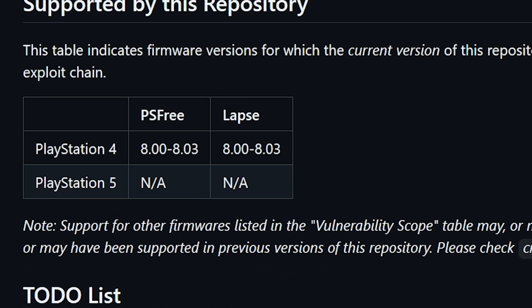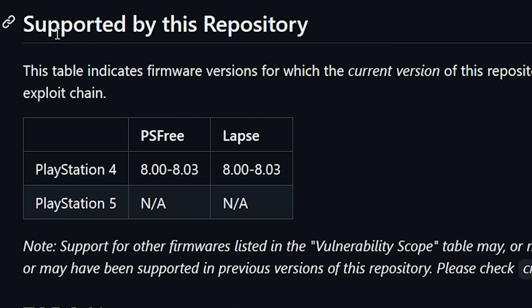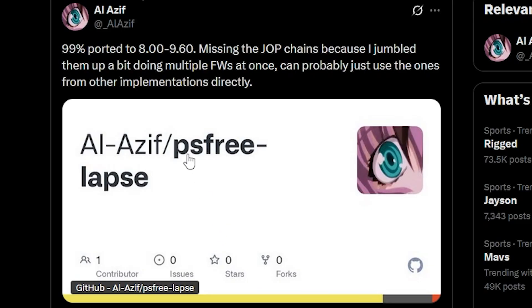One thing that is super important to understand right now is that, as supported by this repository, for PlayStation 4, if you're on version 8.00 to 8.03, then this will trigger properly. LAPS is only supported right now for 8.00 to 8.03, and right now they are not really working on the PlayStation 5. But the good news is that Alazif has stated that they are very close to getting this ported for 8.00 to 9.60.